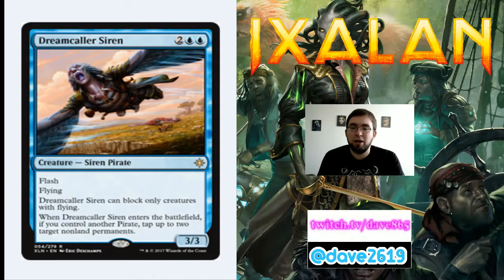Dreamcaller Siren is 2 generic and 2 blue for a rare 3/3 Siren Pirate with flying and flash. It can only block creatures with flying, but when it enters the battlefield, if you control another pirate, tap two target non-land permanents. Use it at the end of your opponent's turn — tap their flyers and other creatures so your team can attack through. A 3/3 flyer with flash for 4 is fine on its own; the tapping ability is what makes it rare. Play it, pick it, have fun with it.